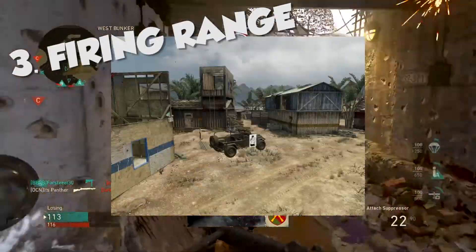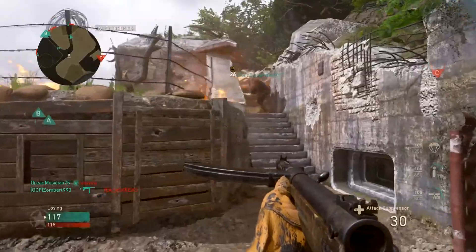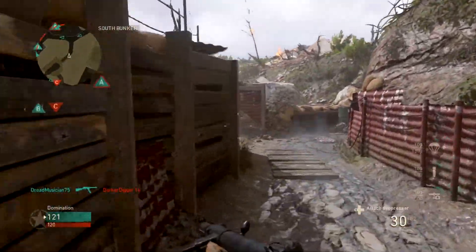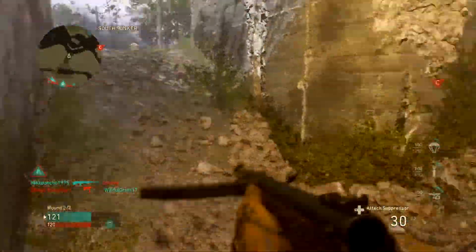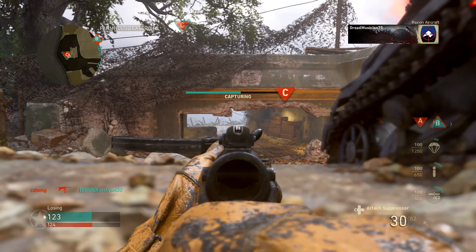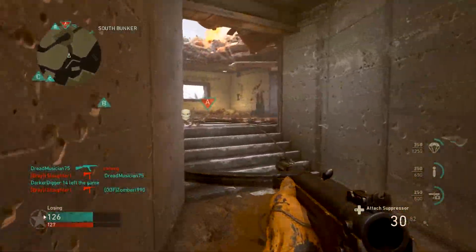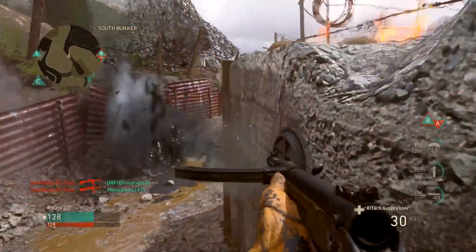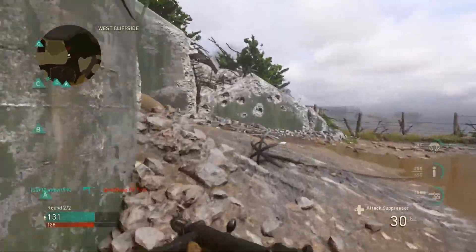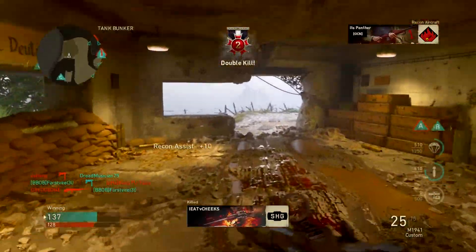Coming in at number 3 is Firing Range from Black Ops 1, which was also remade in Black Ops 2 as Studio. Everyone loves this map. It's a fun concept — dropping into a firing range. There's a little high-rise up top where you can camp, but grenades make that risky. If they put C4 in this game I will definitely be using it. C4 in Black Ops 2 was so deadly. Firing Range comes in at the number 3 spot.